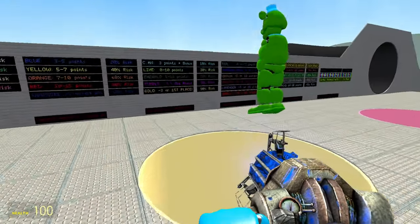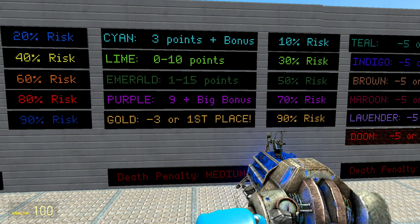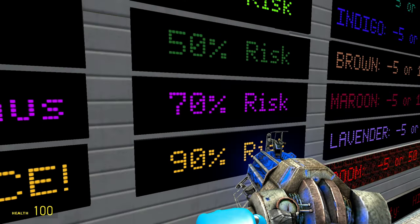The purple pipe is basically a buff version of the cyan pipe — instead of three points plus a bonus, it's nine points plus a bigger bonus. Of course with a high reward like that, there's higher risk.